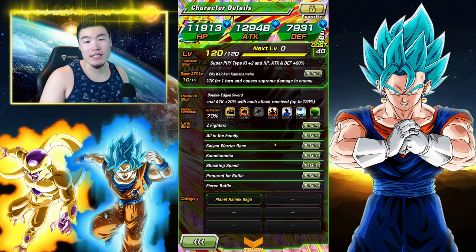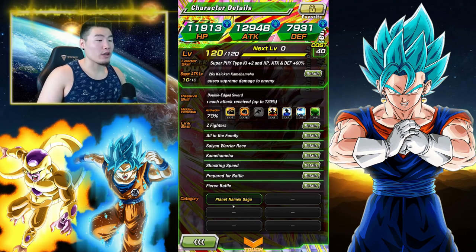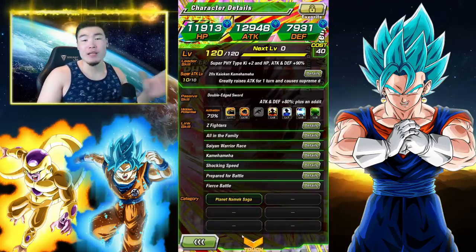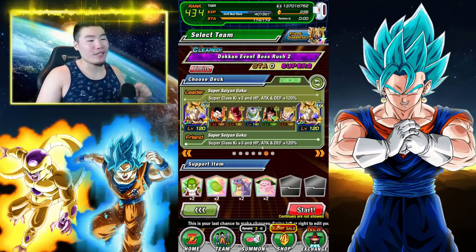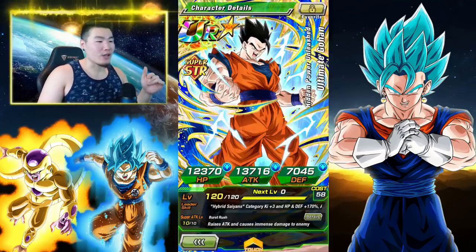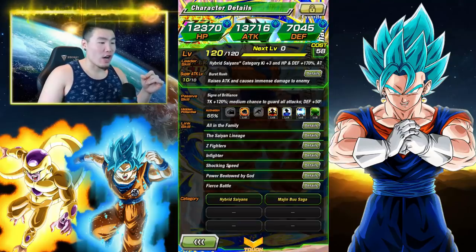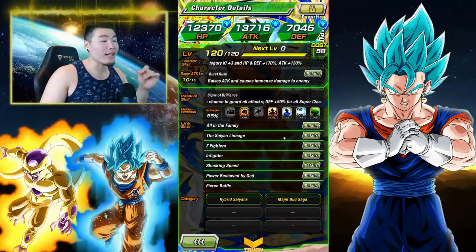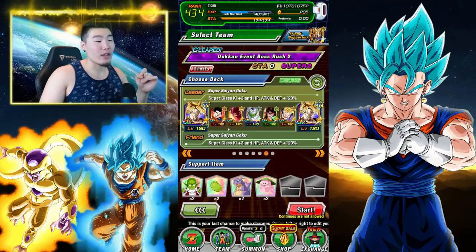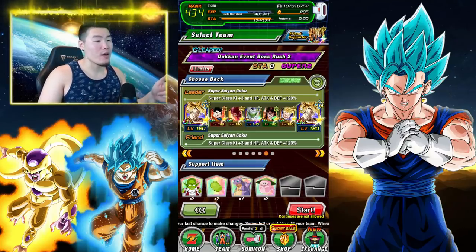He's going to be really, really good. Unfortunately, only on the Planetary Saga category right now, which is not the best, but it's okay because we're taking him on a Heroes team. It will make sense in a second — it's like Ultimate Gohan because he has Shocking Speed, Fierce Battle, as well as Z Fighters, which is 15%. So he might actually be one of the best linking partners for this new Goku.